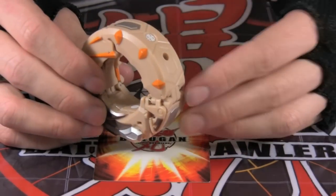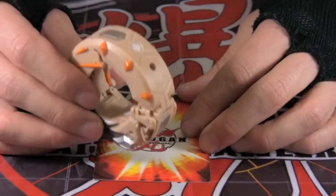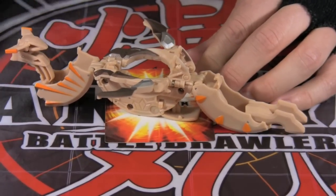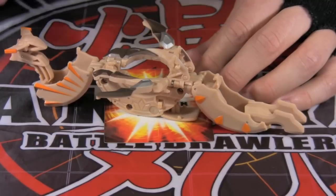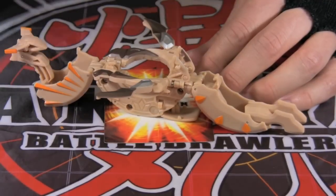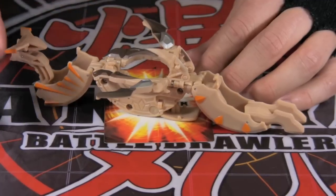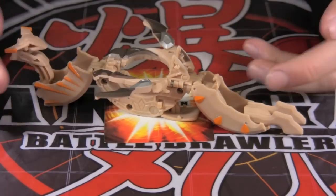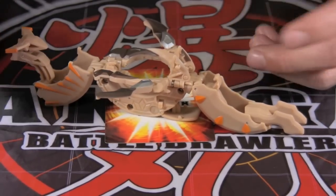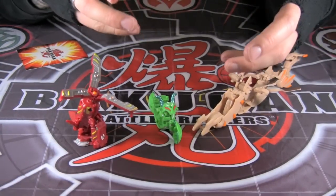And now a newcomer to Bakugan: Bakugan Mobile Assault. This is Wraithius. Wraithius spins and twists at lightning speed as it rolls with Helix Dragonoid, fitting perfectly into the center. At top speed, its razor sharp metal blades flash as Wraithius unfolds to take on its full riding capacity, piloted by Helix Dragonoid. Bakugan are getting bigger and more powerful.